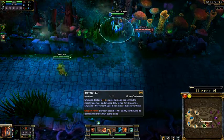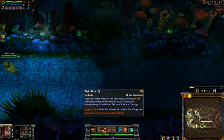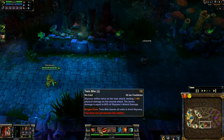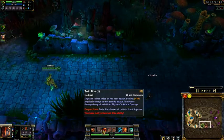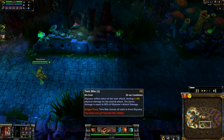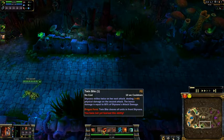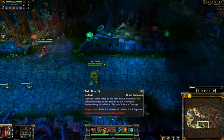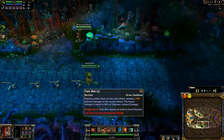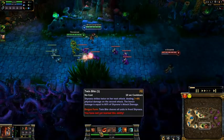Burnout also scales off Attack Damage, though I'm not completely sure on the ratio at the moment. The next ability is Twinbite - she attacks twice on her next attack. It's the second of the two attacks that scales off Burnout's Attack Damage. At rank 1 it's equal to 80% of her current attack damage. So if my attack damage is 61, then 80% of that will be 49.